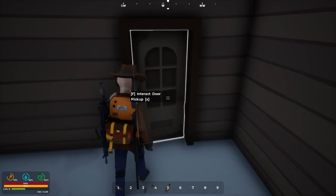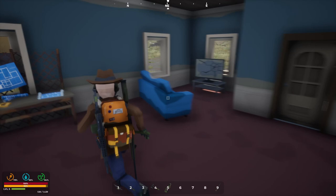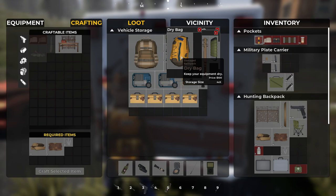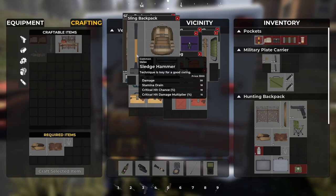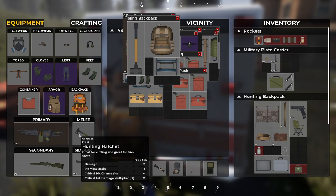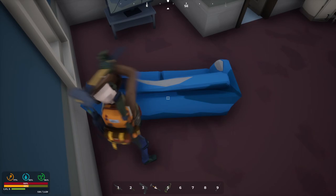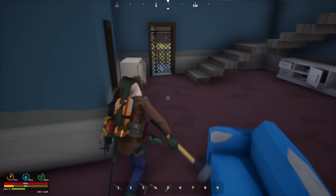All right ladies and gentlemen, I have a door! I think it sits pretty good too actually. I have this gated in and that gated in. I wish you could break these things down — pretty sure you can't use a sledgehammer, but we're gonna find out just to make sure. Nah, I didn't think you could, I just wanted to make sure.